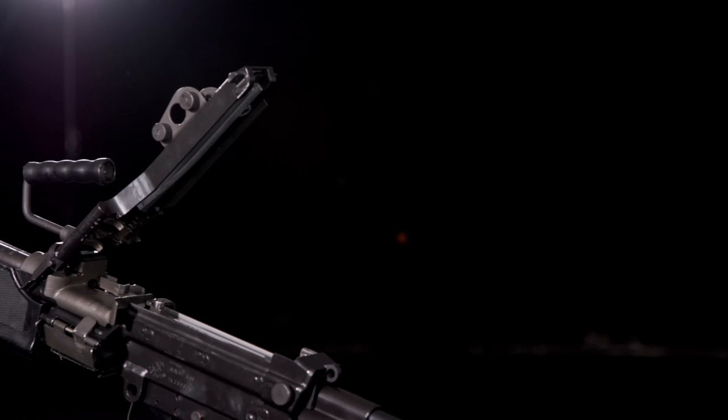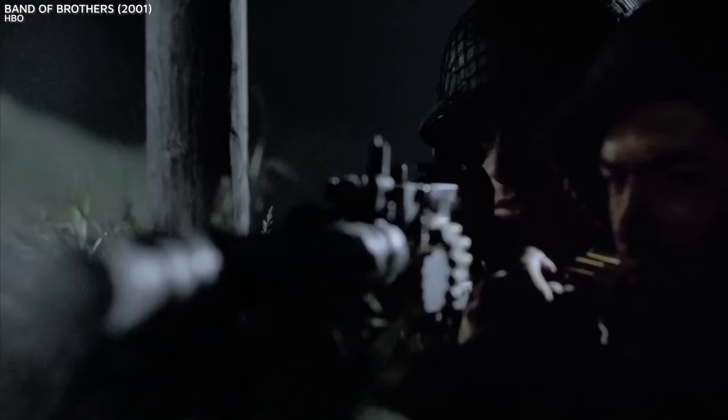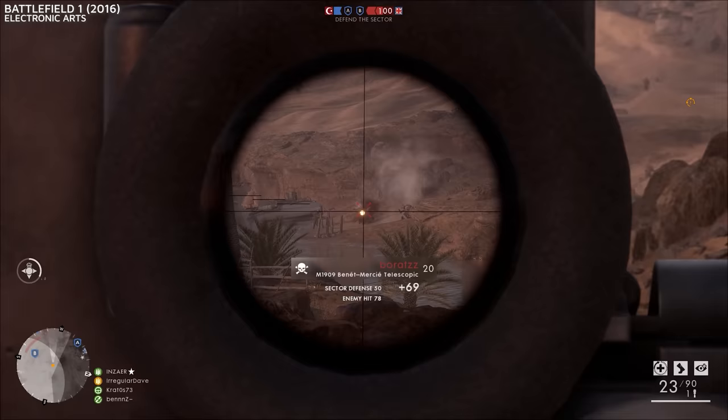So many light machine guns in games feel like a different beast when compared to the real-life versions they're built around. But to break down their virtual lives, we must also take a look at their real-world role and how they're actually used. Broadly speaking, an LMG is simply a lightweight machine gun that can be operated by a single person, with or without an assistant, that can be carried forward into action, and often utilised for suppressing fire from a bipod in support of the user's squad. But these weapons have come a long way and lost a lot of weight since the inception of the machine gun over 100 years ago.